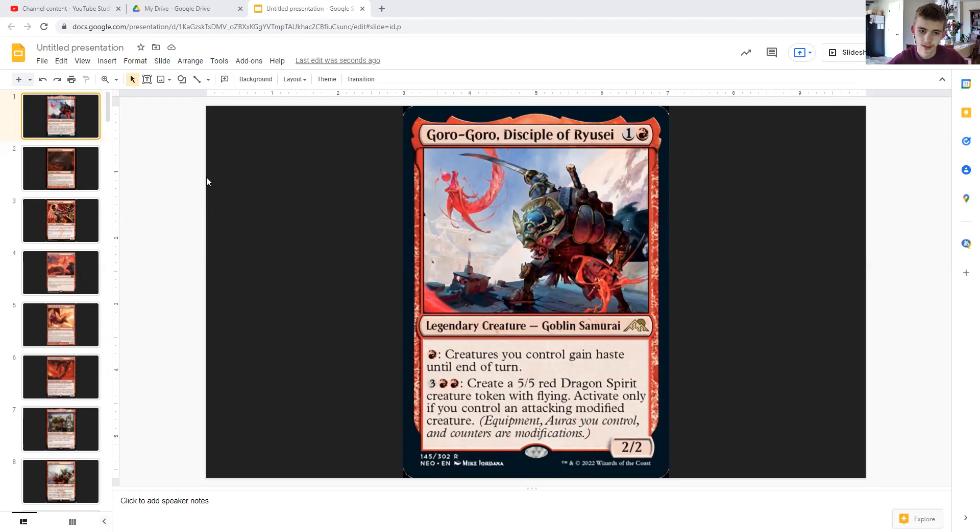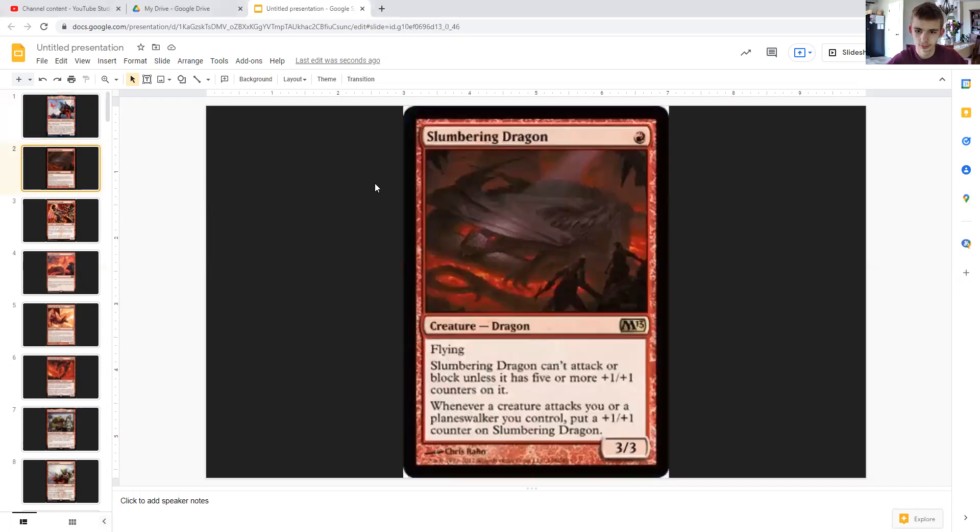First up is Slumbering Dragon — just one mana for a flying 3/3. It's here to be an early game threat, especially against go-wide or army players who tend to attack a lot. If they are attacking you, this gets buffed up, and eventually when it wakes up it'll be big enough to be a real threat. Since it has counters on it, it also counts as a modified creature.